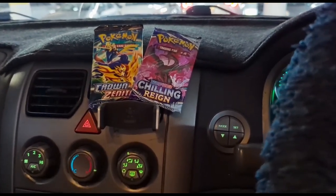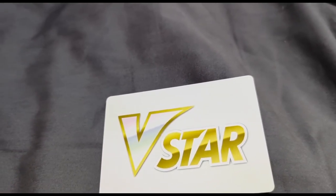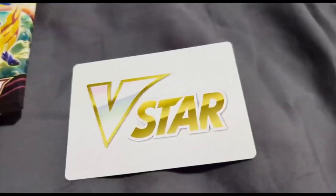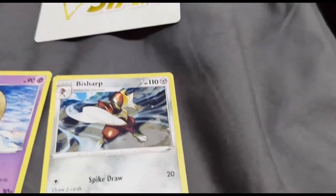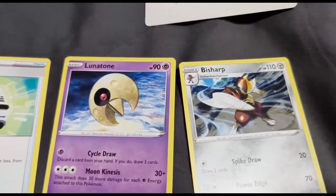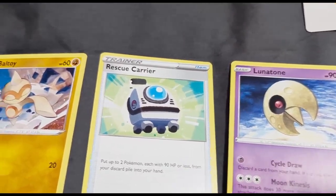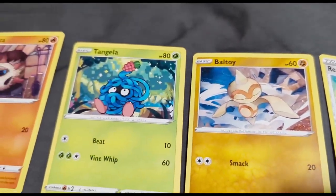All right, let's get these cards opened at home. I just opened the first pack of Crown Zenith. We got a white V-star — don't know if that's the good or bad kind. Let's see what we got: Bisharp, Lunatone, Rescue Carrier, Voltorb, Tangela.